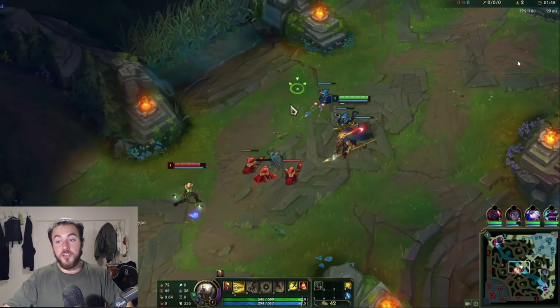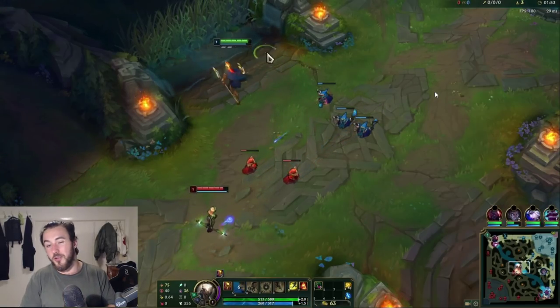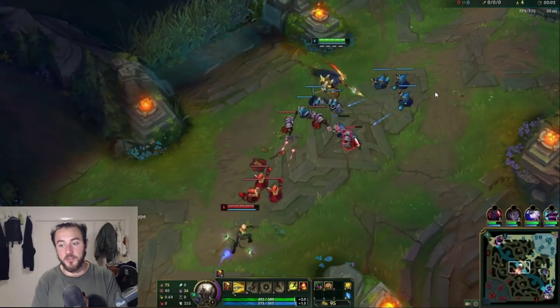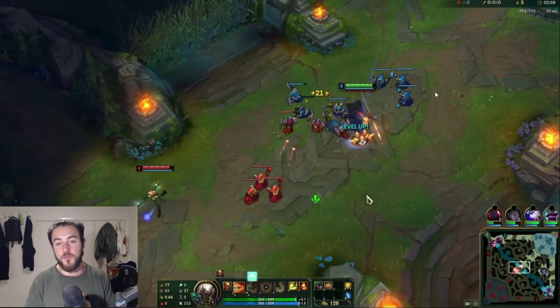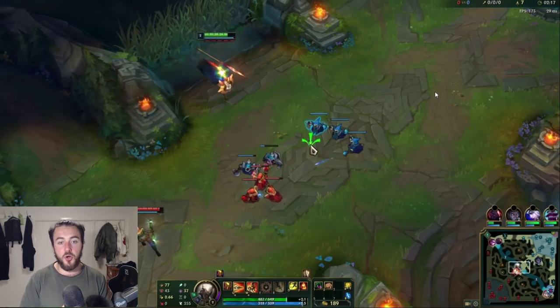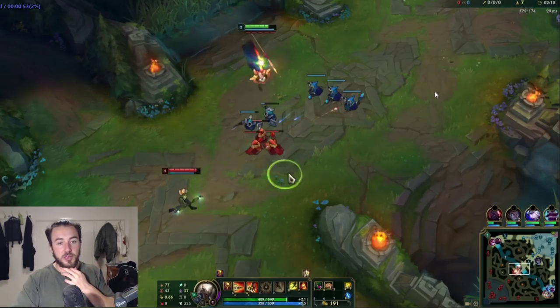In the early game, you can actually last hit with your Q and try to poke the enemy at the same time by aiming through minions into them — though it's not a big deal if you don't, since the damage isn't that high. Notice I'm always standing outside the minions, trying to get a bit of a shove going so I can get a deep ward to spot out the enemy jungler's path. I really want to know if this Zac is doing a full clear. This is just one of the styles of playing Pantheon in the early game — it really depends on your matchup and jungler.